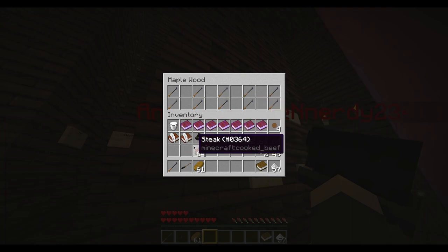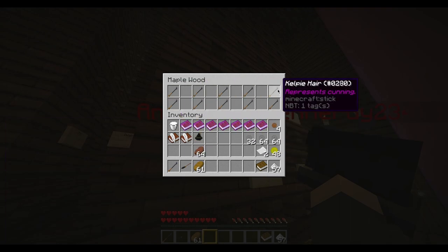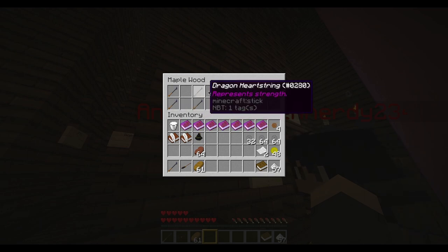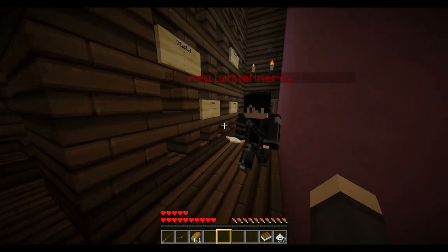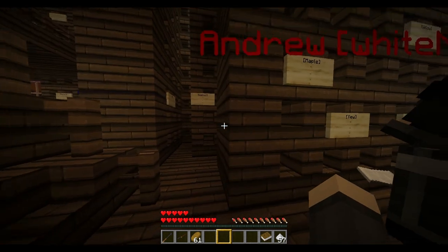There'll be a bunch of wands with different cores — you want to pick the right one. Dragon heartstring represents strength. Now I have a wand. If you right-click with it and it changes back to a wand ticket, you have to try again — same combo or the recommendation.